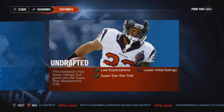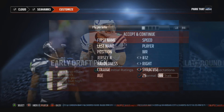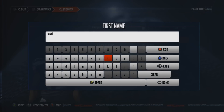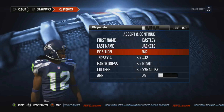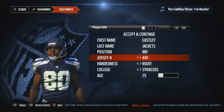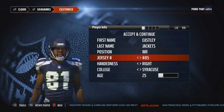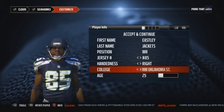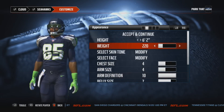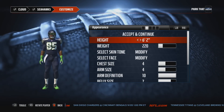You have choices to be undrafted, a late round pick, or an early draft pick. I chose early draft pick because I want my guy to be a starter right away. Here you're gonna see me change his name to Easley Jackets so he better fits my YouTube channel. I'll choose number 85, he will attend NC State University, and he will be 22 years old. After a little bit more modifications, you can see my finished product.